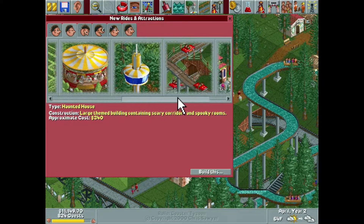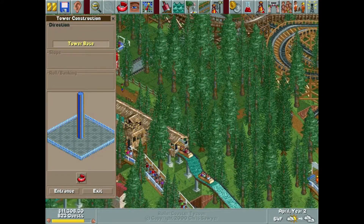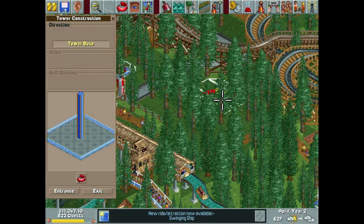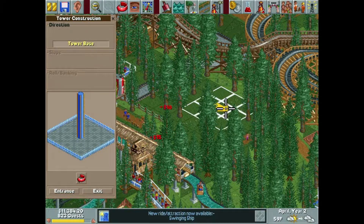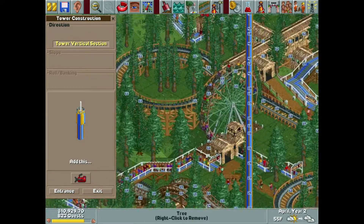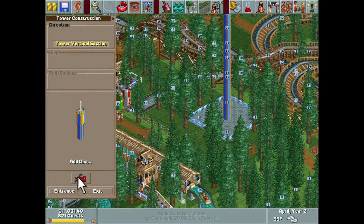There were some other small things I wanted to do — an observation tower. And I think we'll do a swinging ship, which we just unlocked. That's awesome. We'll make this observation tower as high as it can go because this park is so forested. I think they would need to get all the way up into the sky in order to be able to see pretty much anything.